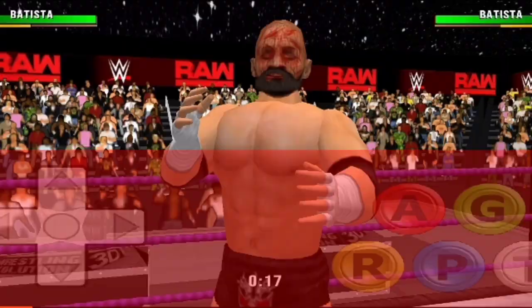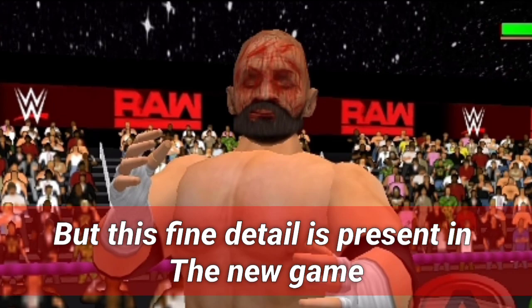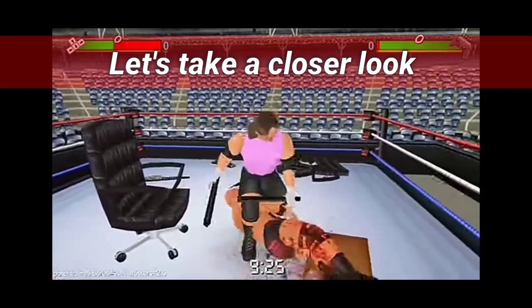Number 5: blood on the body. Blood on the body is a really important detail, but in WR3D whenever you take part in a violent fight, your opponent's body doesn't reflect any sign of it. But in this game the details are so good that you can actually see the blood on the body. Let's take a closer look — as you can see, the blood is on the hip portion, the knees, and at the back as well.